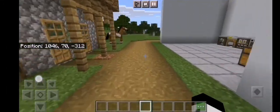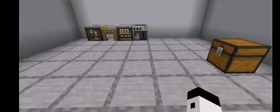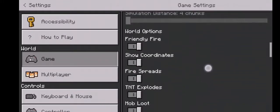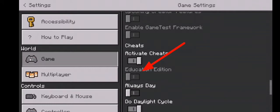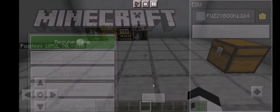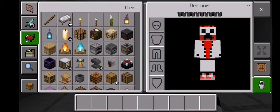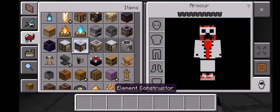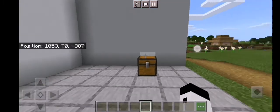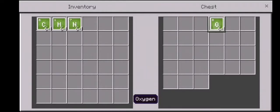So guys, our first Education Edition hack: we will make a glow stick. First of all, let me show you guys how to turn on Education Edition. Go to world settings and scroll down to activate cheats and turn on the Education Edition, then create a world. To make a glow stick you need some carbon, hydrogen, nitrogen, and oxygen.